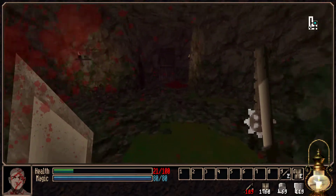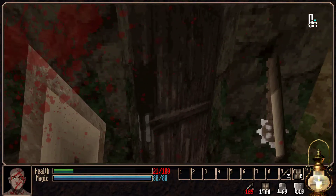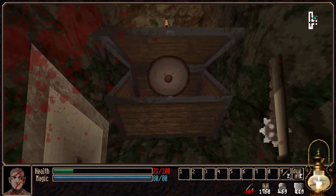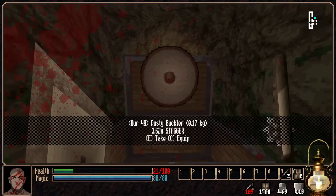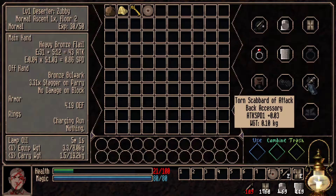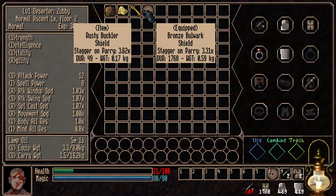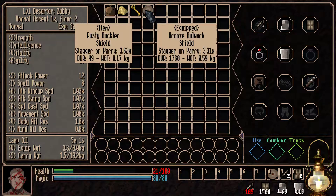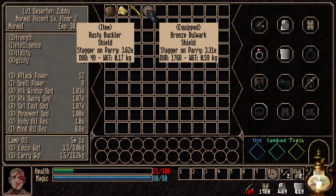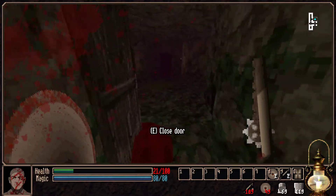I've got jam all over my screen which isn't good. The minimap in the top right corner is very good - it lets you know clearly where you've been and where you haven't been. We've got a rusty buckler with 3.62 stagger. Let's compare: I've got a bronze bulwark at the moment - both shields, stagger on parry. Our current shield has a lot of durability but this one is lighter with more stagger chance, so let's do that.